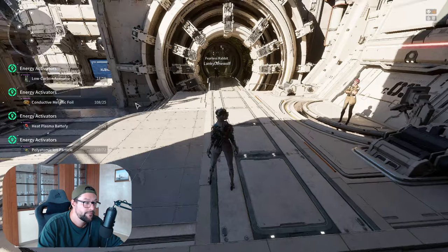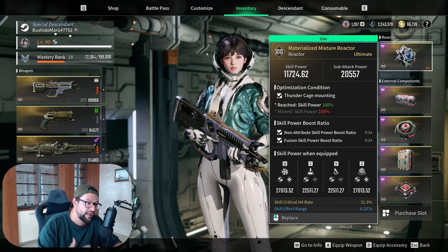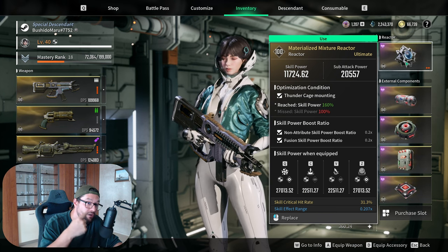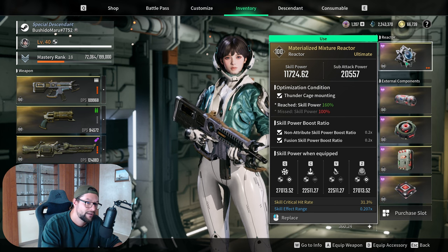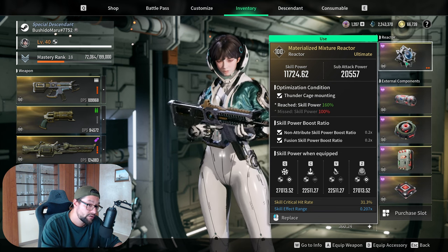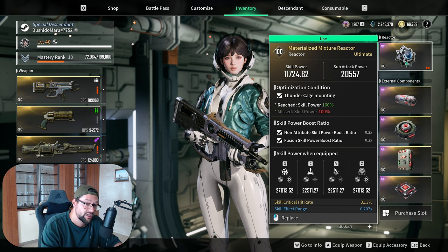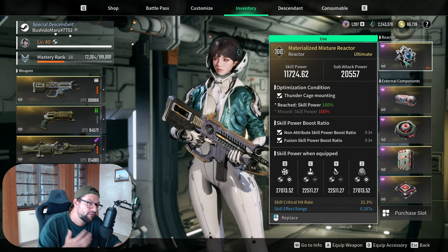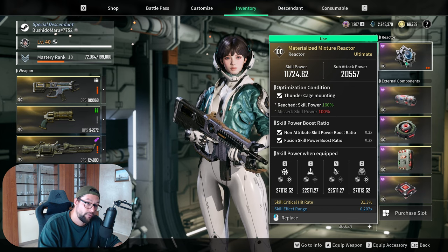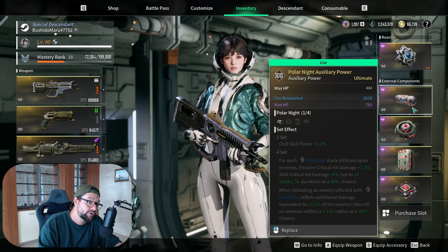You're looking for the specific skill type boost — Dimensional or Fusion — and the weapon mounting that matches your main weapon. Grinding that specific zone will keep giving you the right reactor type, but the sub-stat rolls will be random. You'll be grinding for that perfect roll — that's the shooter looter nature of this game.